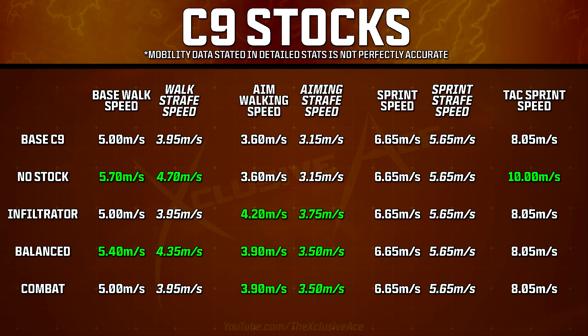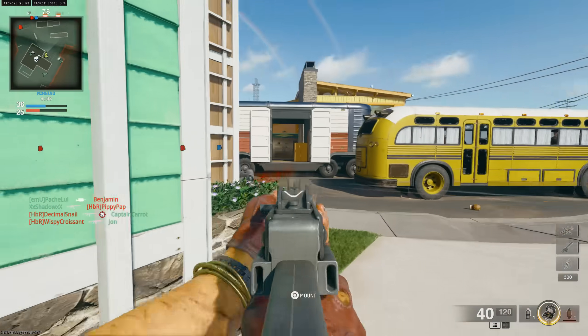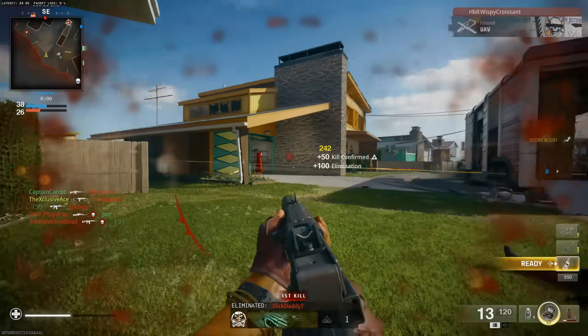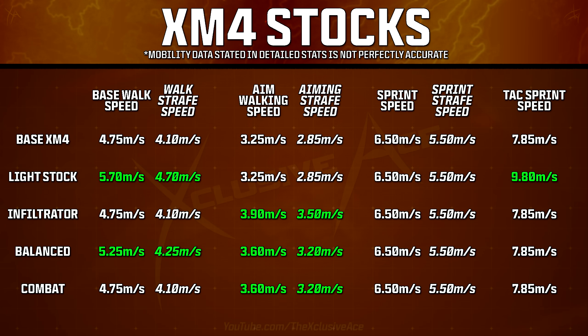Those are the C9 results, and I hope this shows why I personally lean toward the Infiltrator Stock — it helps the most in actual gunfights. That said, No Stock surprised me with its nice improvement to tactical sprint speed, making it an excellent option if you're just trying to get around the map aggressively. To make sure I wasn't just testing one gun, I also tested the XM4 as a representative assault rifle, since SMGs and ARs are the most popular categories.